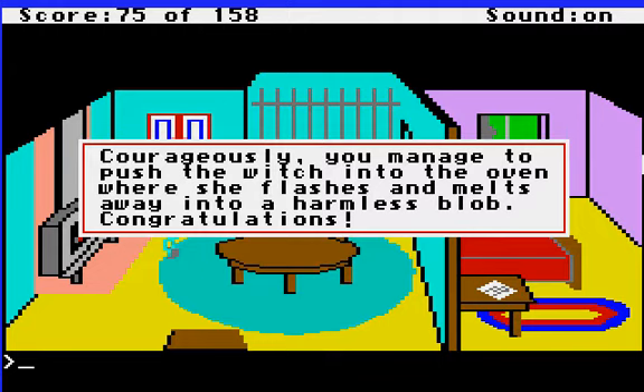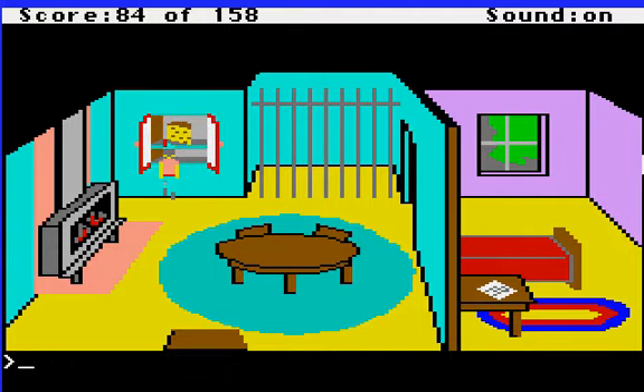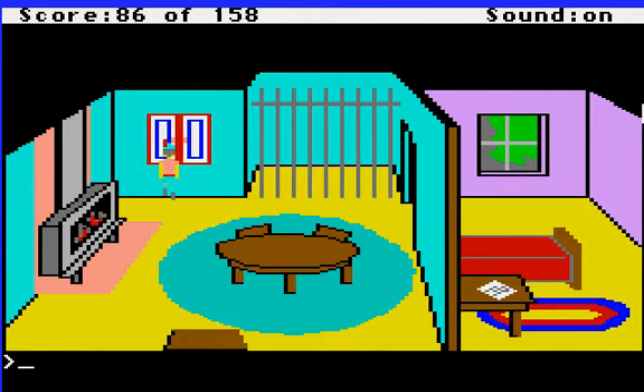Courageously, you managed to push the witch into the oven, where she flashes and melts away into a harmless blob. Congratulations. And now we won't see the witch anymore. If you go outside and go one screen south to where the witch pops up in the sky, she won't be there anymore. So now we can clean out her house. Let's open this cupboard — sitting on the shelf is a delicious piece of Swiss cheese. So let's take the cheese. I might as well close the cupboard just to be neat, even though the witch doesn't even live here anymore.